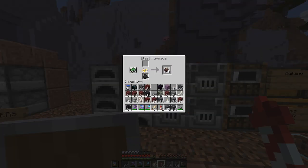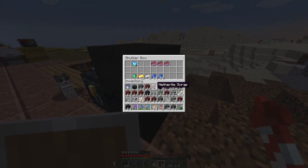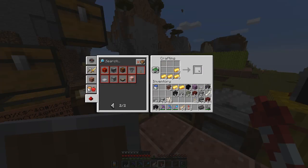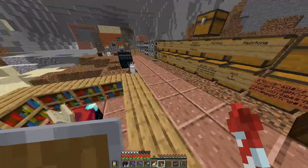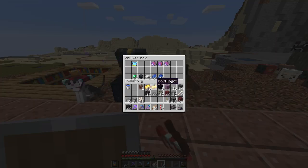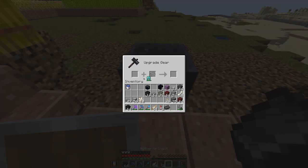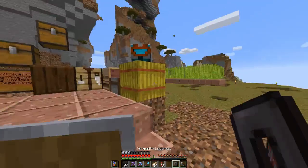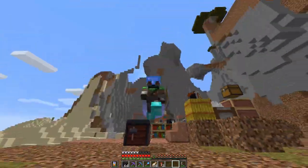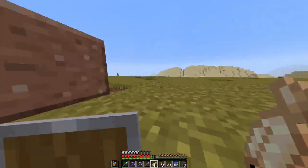I got it all — we have now gotten three netherite scraps, plus the one I had from before. We can make a netherite ingot. Unfortunately I only got one ingot because you need four scraps and four gold. We go to the smithing table, add our netherite ingot to the diamond item of choice — and bam, got netherite leggings! They look super cool.